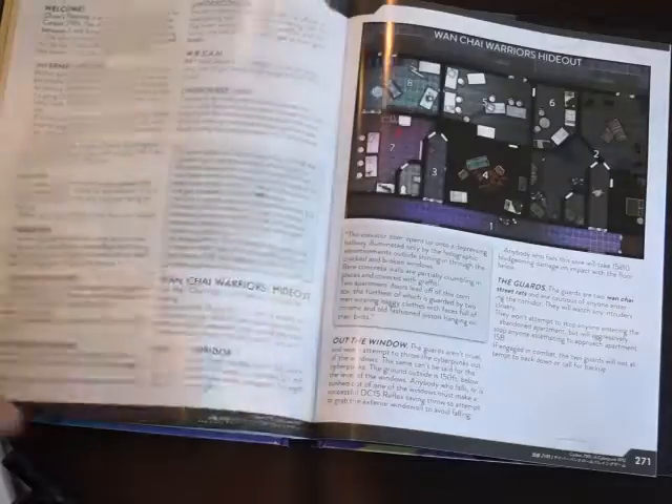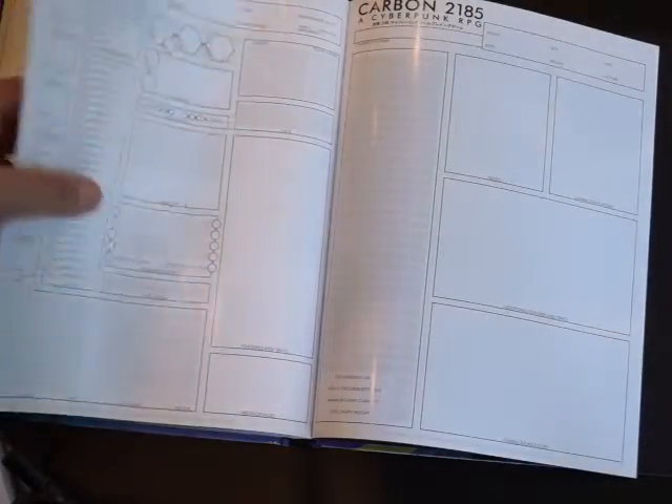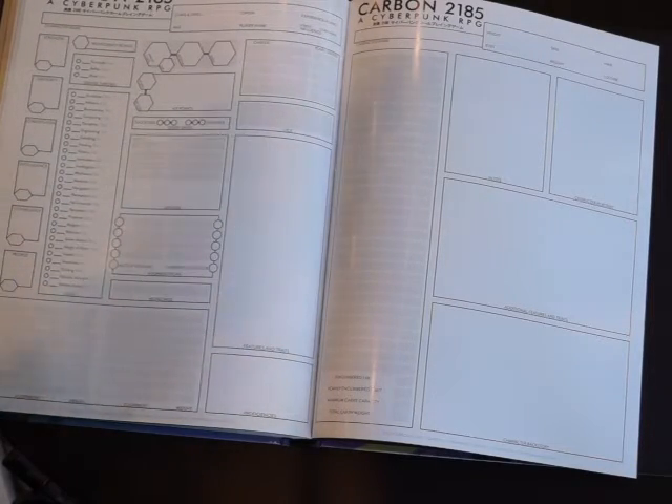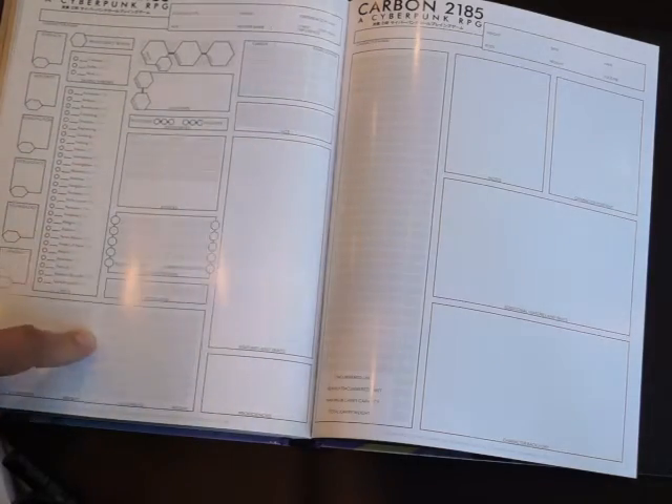Then there's a level one adventure called Chai's Request for your characters — I won't go into too much of that but it's quite short, quite cool, and it fits well. The third part of the adventure is on their website even as we speak. Then we've got the necessary character sheets as you always have in books, and you can download these as well.